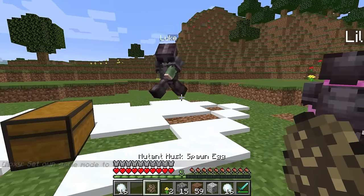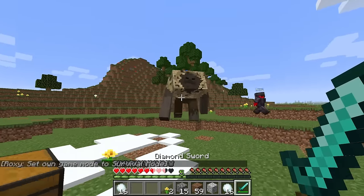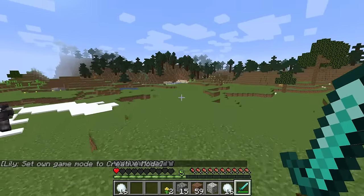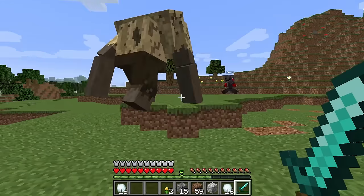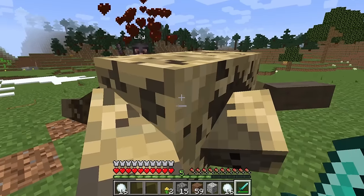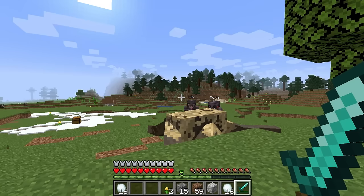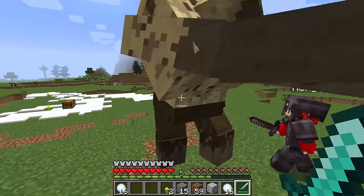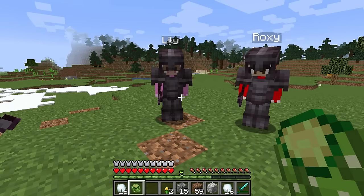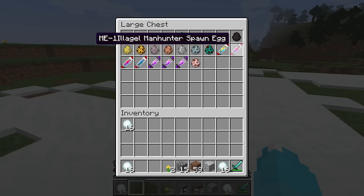Now we have a mutant husk. He's like a giant mutant zombie, and he hurts so much. Get him guys! He's slamming me — I have one heart, help! He dropped down just like the mutant zombie — he's basically a bigger version. Keep knocking him down. He dropped an empty cactus jug — I think that's his head. Ew, I don't want his empty head. He was super powerful.